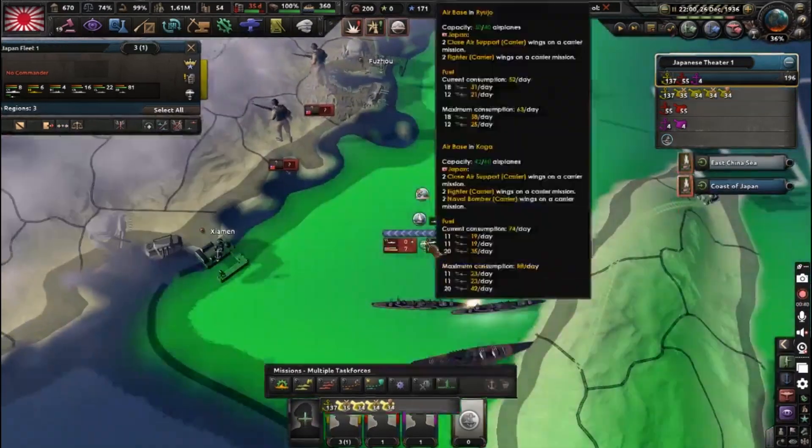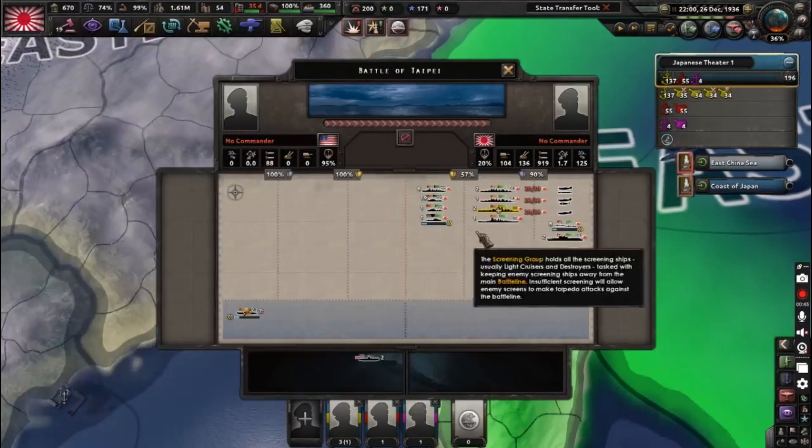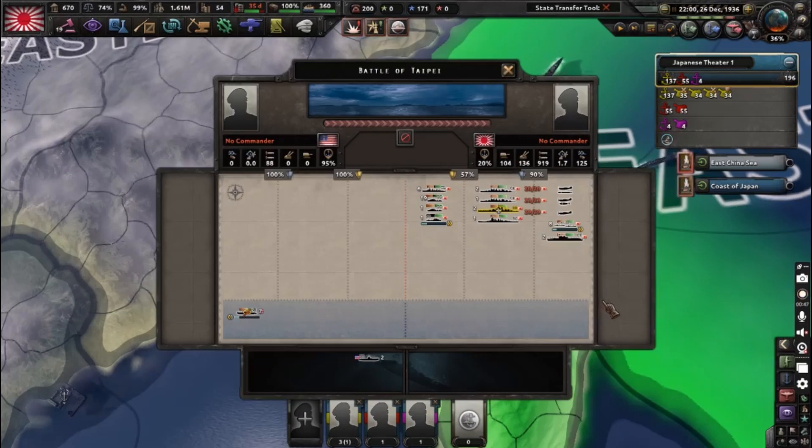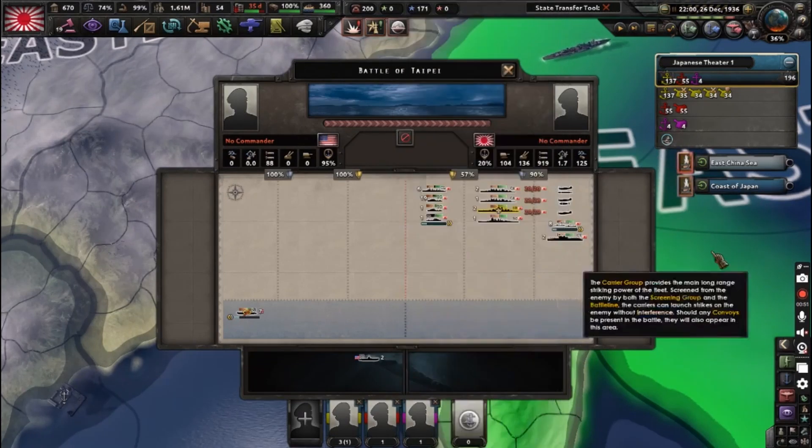As you can see, we have some American subs trying to raid some convoys here. Our main fleet is showing up and it's going to escort these eight convoys to safety.